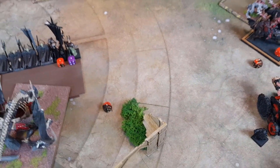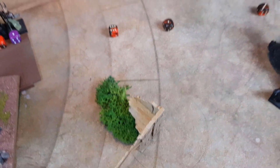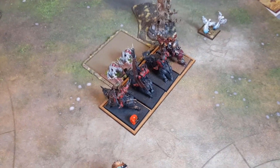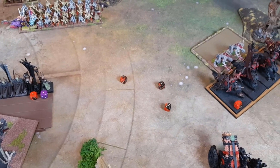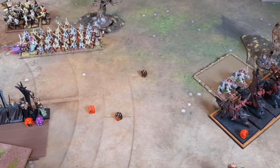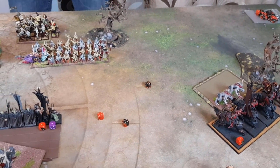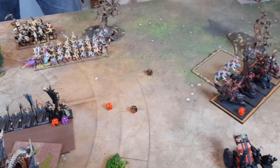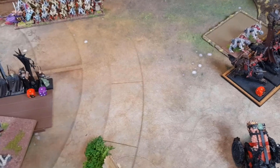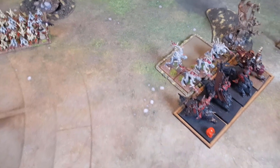Into the magic phase — Winds of Magic gives a seven. One remaining channel attempt — nope. One channel for Vampires. Curse of Years on the Juggernaut unit — rolled twelve, just cast. No risk of three dice to dispel — it goes through. Invocation of Nehek on mid level — rolled eighteen, bringing back a lot of models. Twelve for the Zombies: nine more Zombies but the Ghouls take so much space we couldn't fit all thirteen in. Significantly, two Crypt Horrors back on full health with the lore attribute.